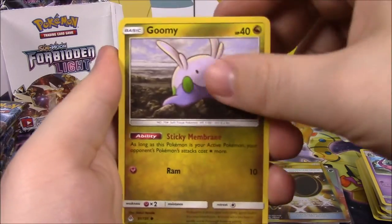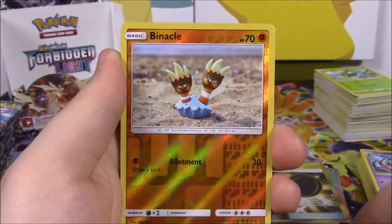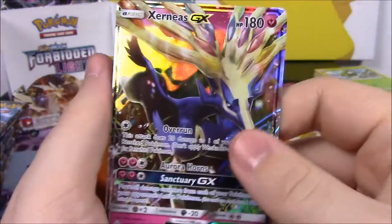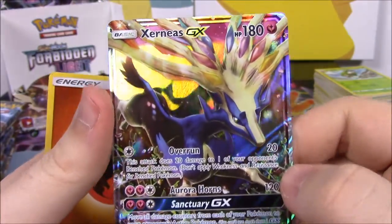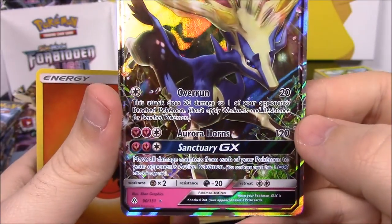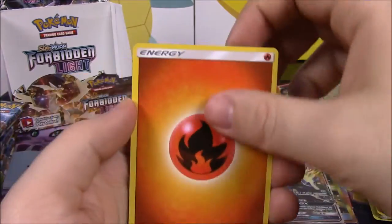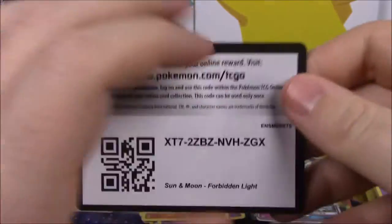Then next up here we've got a Goomy, Snover, Cubone, Froakie, Croagunk, Binacle Reverse Holo, and we've got a Xerneas GX card. We're like getting everything now. Xerneas with 180 HP, Overrun, Aurora Horns, and Sanctuary GX move there. That is so cool, that looks awesome. Fire Energy, Hoopa, Lysander Labs, Mesprit, and the code.